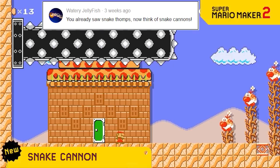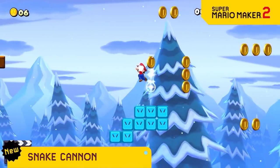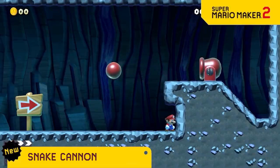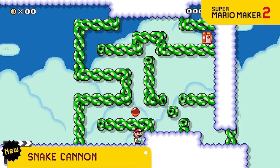With snake thwomp and skewers being such a great terrible update, we decided to give the snake ability to another beloved item — the cannon! Just drag any direction and there's no way the player will know where it's gonna go. Just think of all the great awful possibilities.